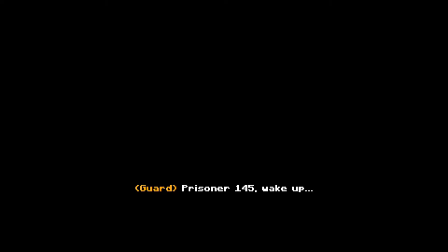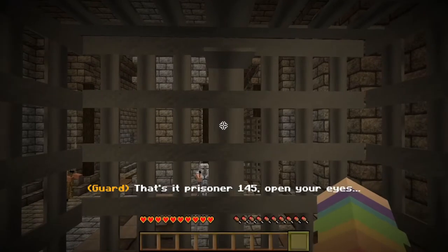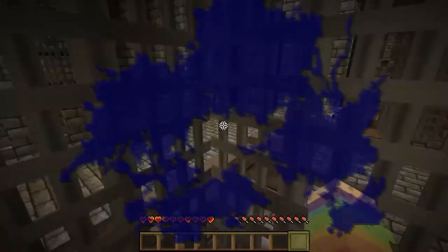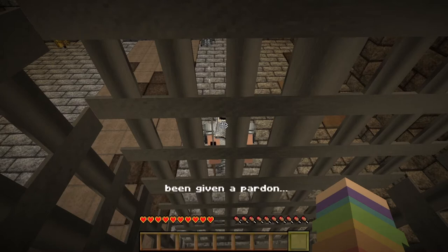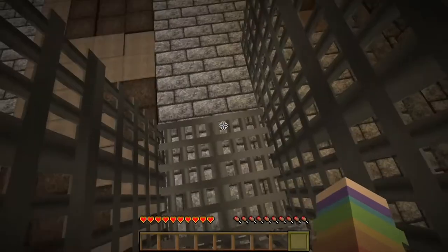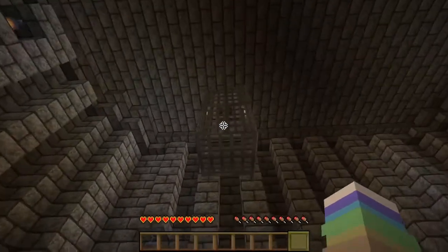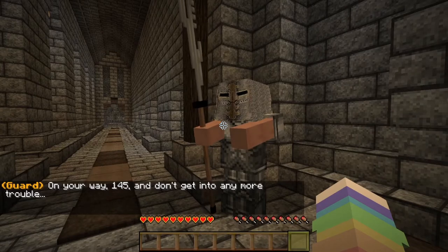Oi! You! Prisoner one-four-five! Wake up! What? Am I a prisoner? Open those eyes! Oh my god, where — this should wake you! Water! What is happening?! Look down here, Prisoner! Today's your lucky day — you have been given the pardon! I have? You are free to go, Prisoner! Hold on, I will open the cave! Wait, don't — let me down first! You just cut a guy down without any warning! You're free to go — find your step! How'd you get me up there?! On your way, one-four-five! And don't get into any more trouble! I'll try, sir.